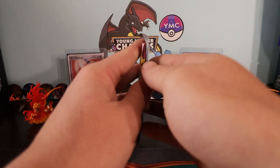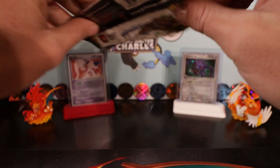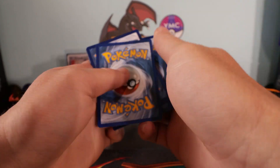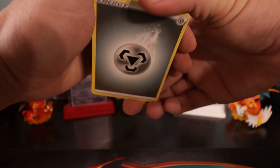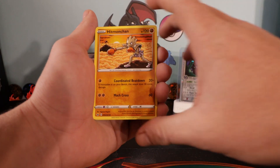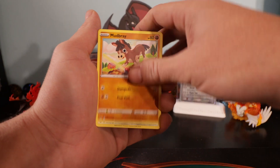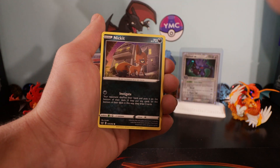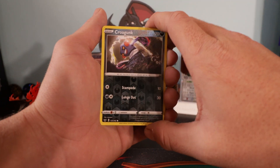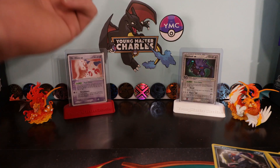Farfetch'd, Scorbunny, Nickit, Cinccino, Koffing reverse, and the rare - a Rillaboom Holo. So now, if anyone was going to disappoint me with a product, I think it was guaranteed to be Morpeko. So if there's ever going to be a product that's going to give us a little bit of fire, it's going to be our boy Snorlax. We've got the same thing - we've got a Sun and Moon pack and the two Sword and Shield.